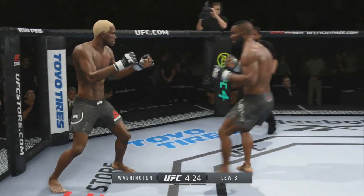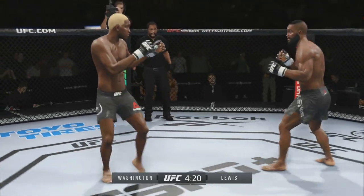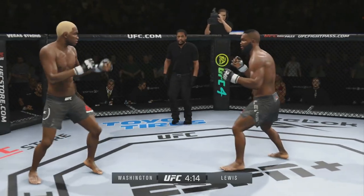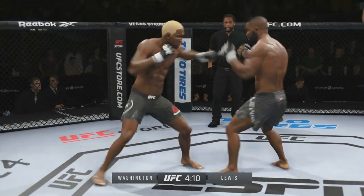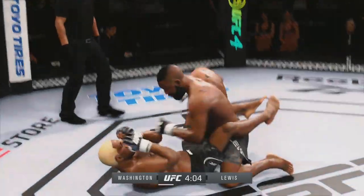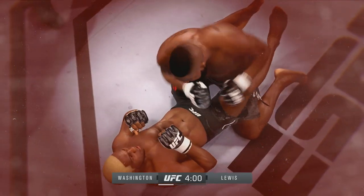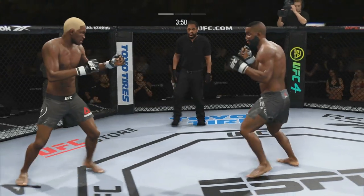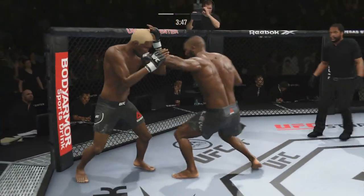Ruby Lewis sporting the tattoos 12 and 6 on his back — bit of a mystery. Let's rock and roll. Franklin Washington looking good with the overhand, lands clean. Ruby Lewis looking to close the show early — the power is real. Franklin Washington eats it pretty nicely though and he's back, seems to be recovered. One shot's all it takes from Ruby Lewis.